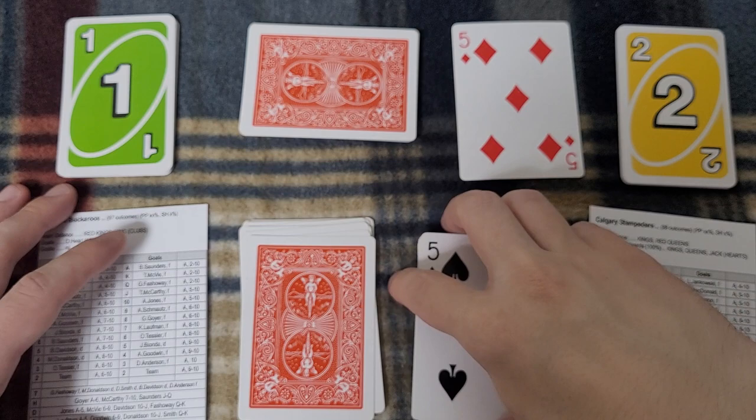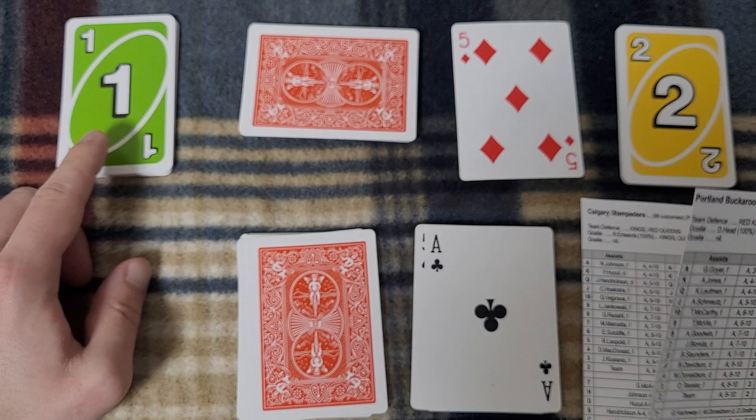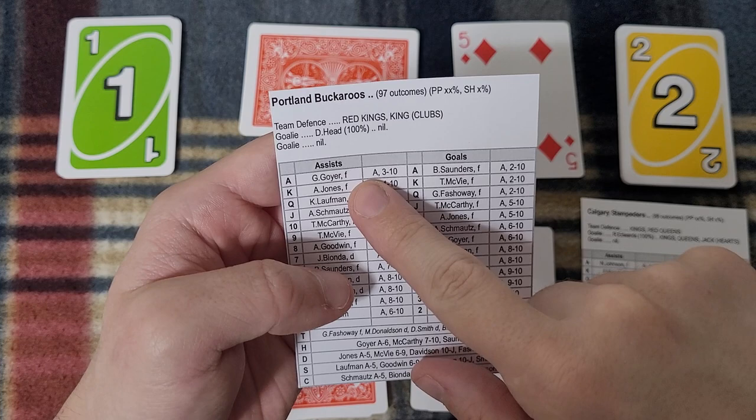We are 20 cards in — 12 and a half minutes through the period, 7 and a half to go in period 2. We get the black ace — back to the visitor, the Buckaroos. Even though they're losing, behind by a goal, they've had the puck a lot. Goyer this time with the puck.